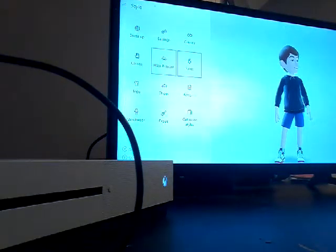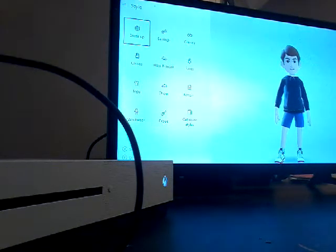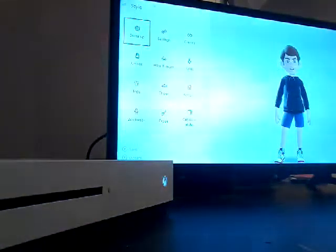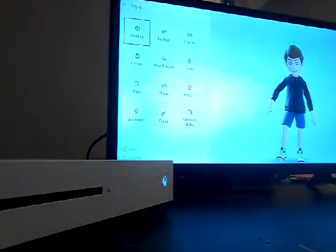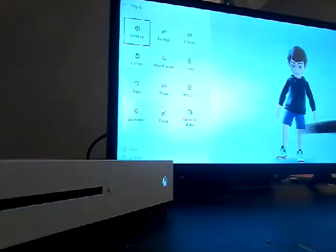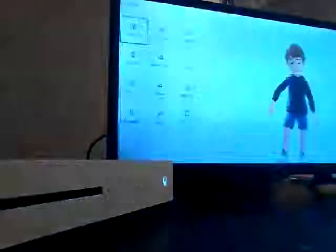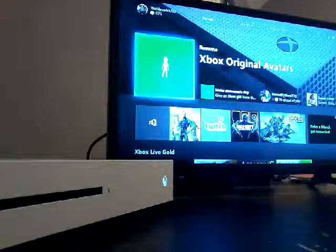You just choose from — you go ahead and actually choose an avatar. So once you've created your person, you press X because it says X to save it. You guys can barely see it, but it says S-A-V-E, Save. You just press X right there — Save. And I just saved my person. I hope you guys enjoyed that video.